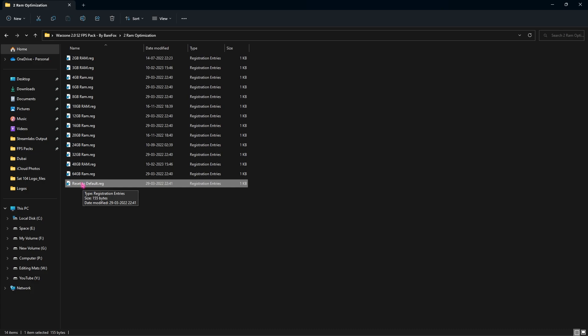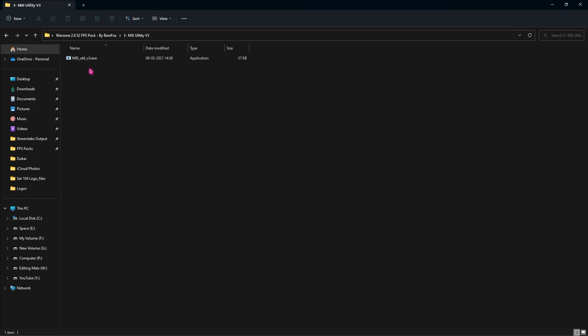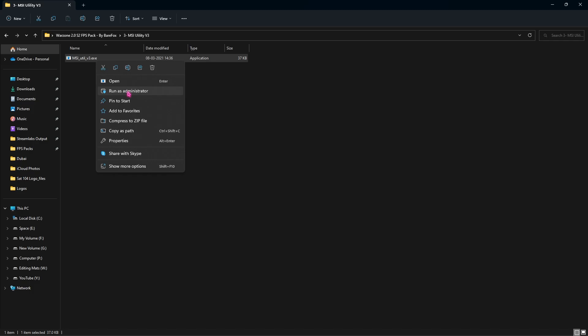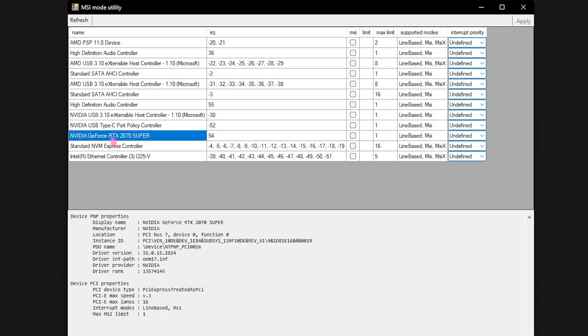Next is the MSI Utility V3 file. Right click and run it as administrator. This helps prioritize your GPU — find your GPU name in the list, change the setting from Undefined to High, and click Apply. This will help your GPU prioritize towards your game a little more than normal.